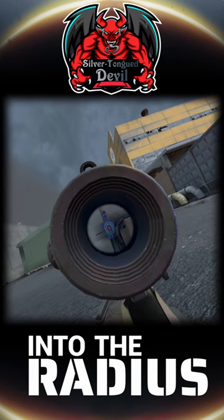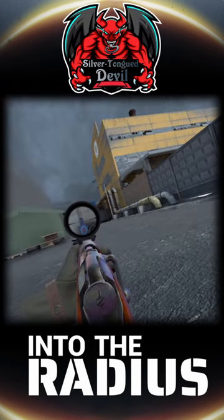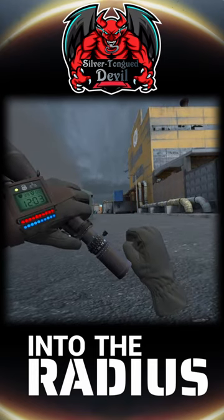The Spectre defaults to 4x magnification and can be brought back to 1x by pulling this lever. Whereas the traditional sniper scope starts at 7x magnification by default and can be incrementally adjusted all the way up to 35x magnification using this dial.